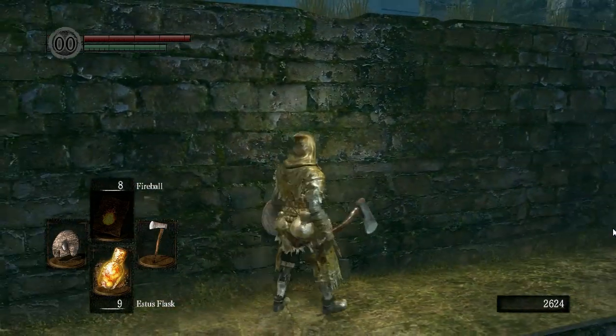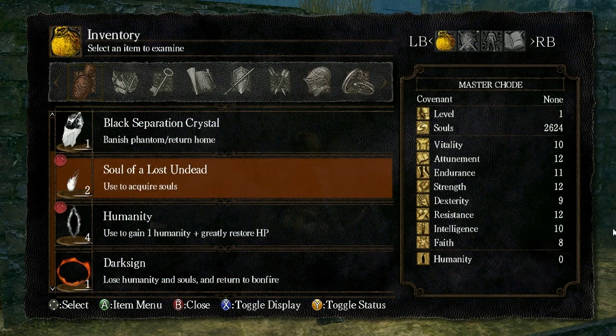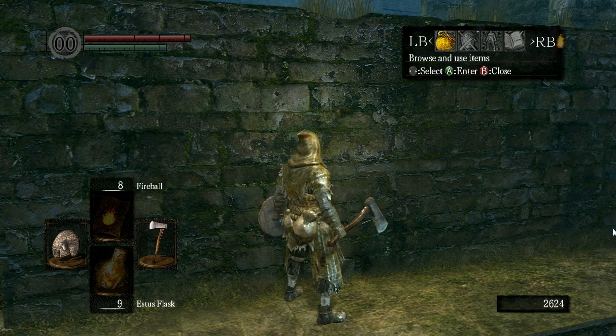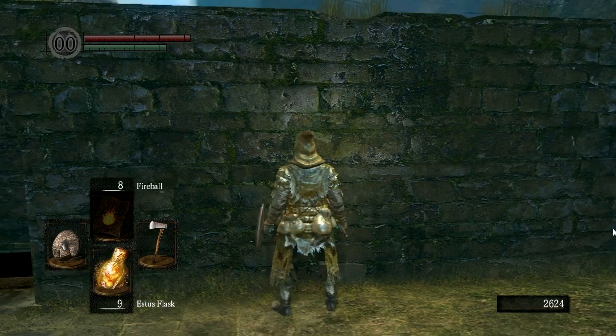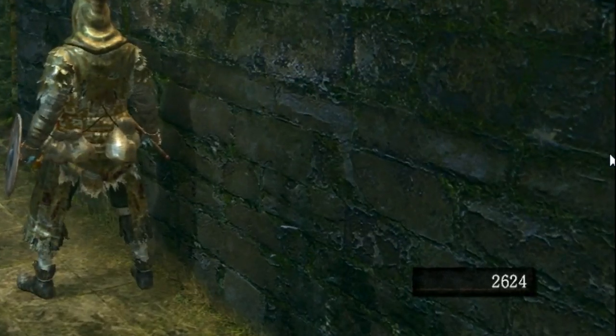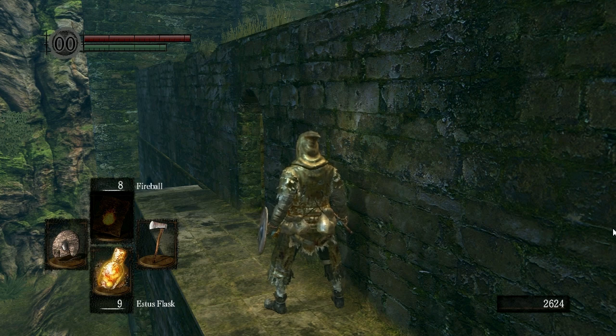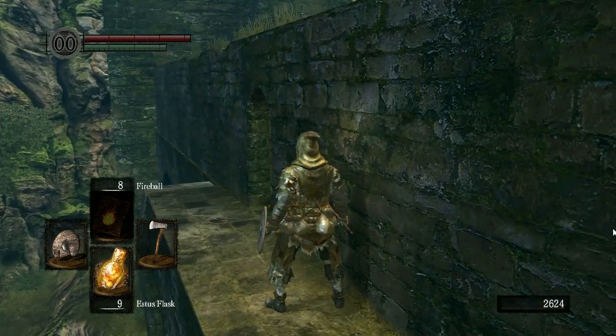Those two items I just picked up are soul items — Soul of Lost Undead. These will give you souls when you use them. It's smart not to use them until you are absolutely sure you're going to be leveling up, because if you die, you lose all your souls. I have 2,624 souls right now — when I die, all those souls will be gone. But if you die, you don't lose your soul items. So keep your soul items and use them only when you're certain you're going to be leveling up or spending them at a blacksmith.